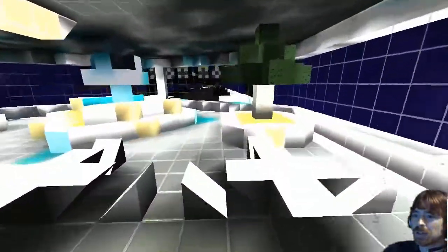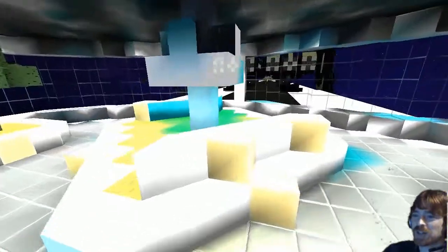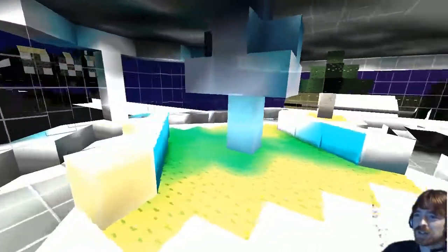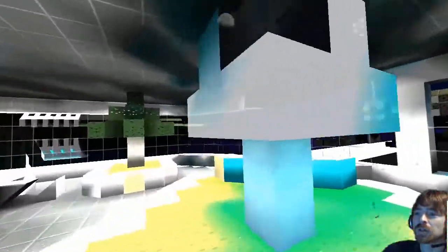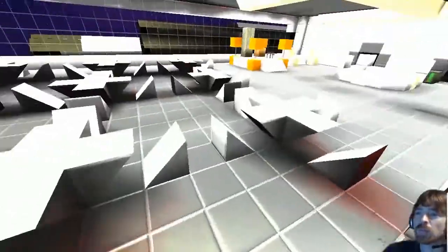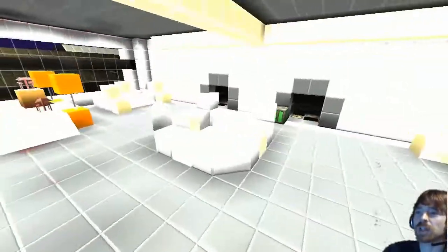A little desert area. I was thinking about adding a purple biome, but I decided against it because I'd have to put in a Y-hole. You can't have Y-holes. Got a crystal shroom — that's awesome. And it has a battle mode. It's a nice little dining area, actually.